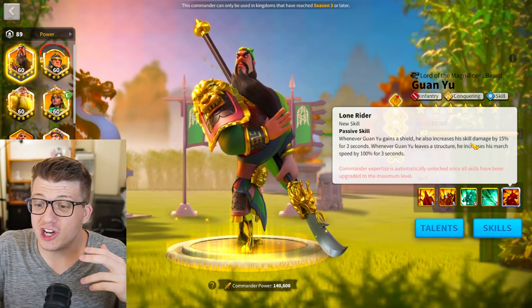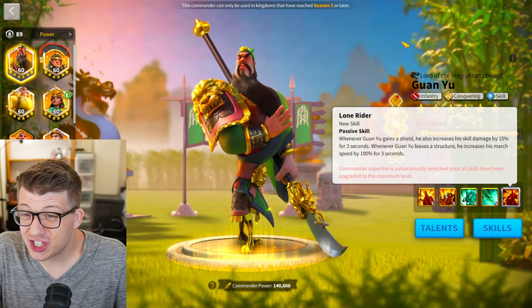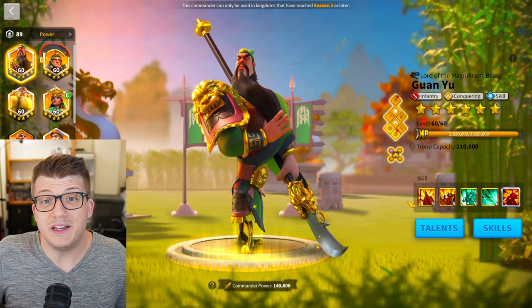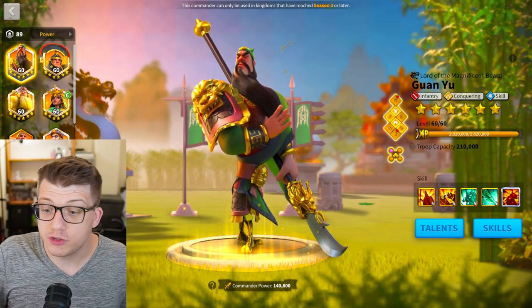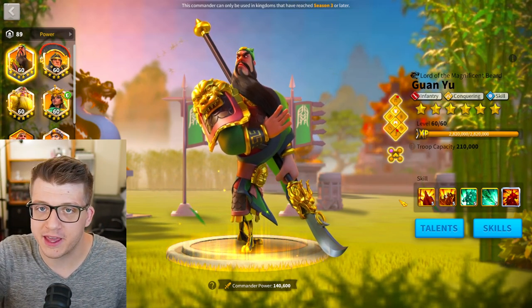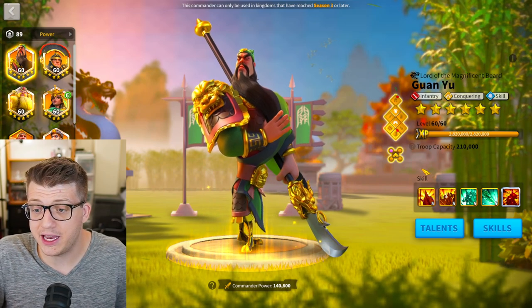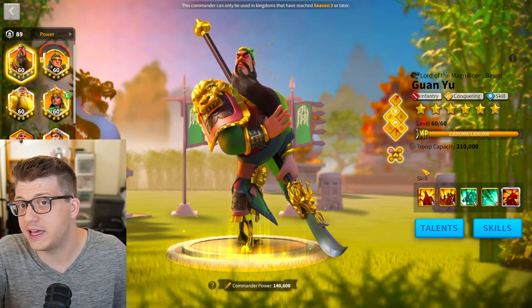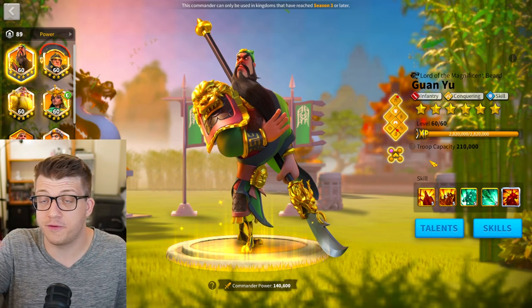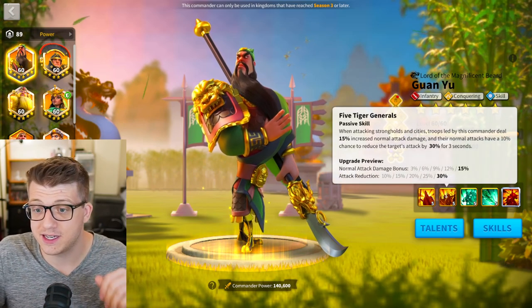There's a tiny amount of skill damage bonus you get from shields with his expertise, and some march speed when leaving a structure, but spending 310 legendary commander sculptures for just that is not worth it. In fact, the 5-1-5-5 configuration for Guan Yu used to be so good that I'd say this is where you use all your skill resets — until Joan of Arc Prime came into the game. I think she's a more valuable use for skill resets, but if you're committed to expertising Joan and don't care about the diminishing returns near the tail end, then you can use all your skill resets on Guan Yu instead.